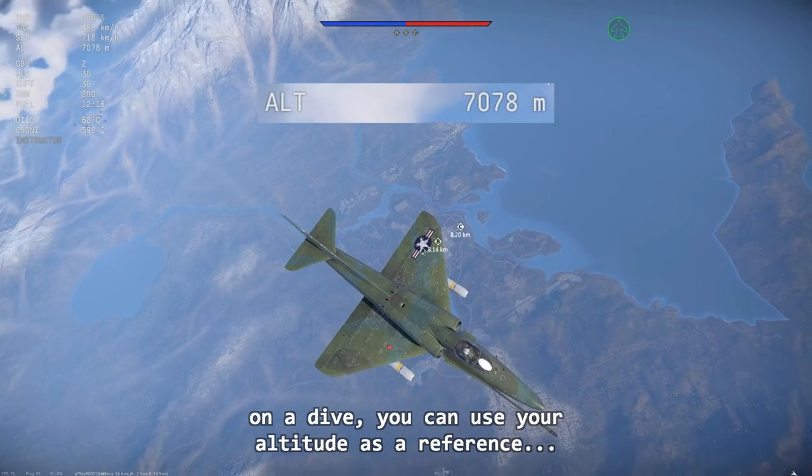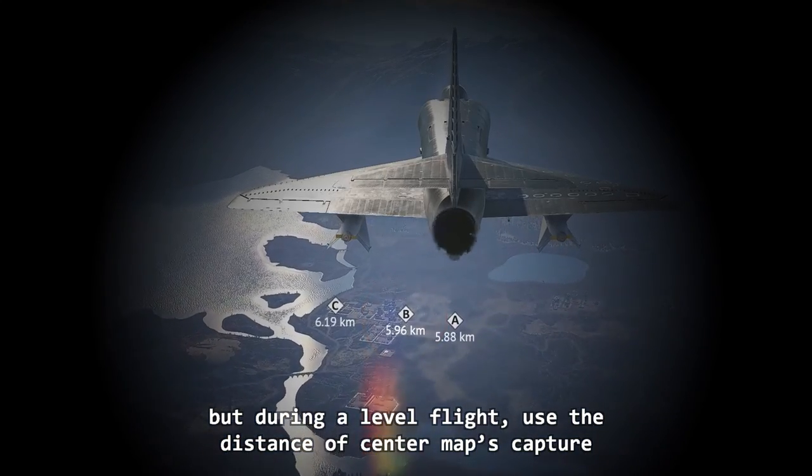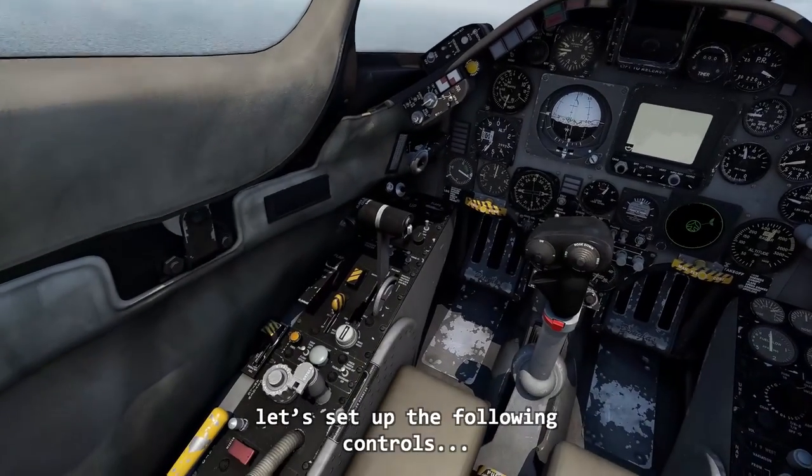On a dive, you can use your altitude as a reference, but during level flight, use the distance of the center map's capture point. Before jumping to the bombing strategies, let's set up the following controls.